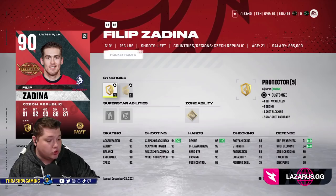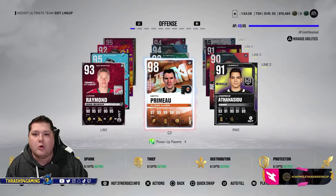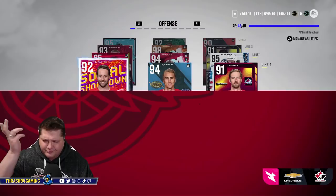I'd like to move Zedina down to the fourth line and maybe do a Verone card if one comes out, or the future cards — I'd like to have more theme to everything. First line has the captains, second line I could do something like Primeau, Draper, and someone else — people who were on the team in the mid-90s. Then we could do an all-time greats line with Howe, Lindsay, you know what I mean. I'd like to do more stuff like that, but the cards just aren't either available or don't exist yet.